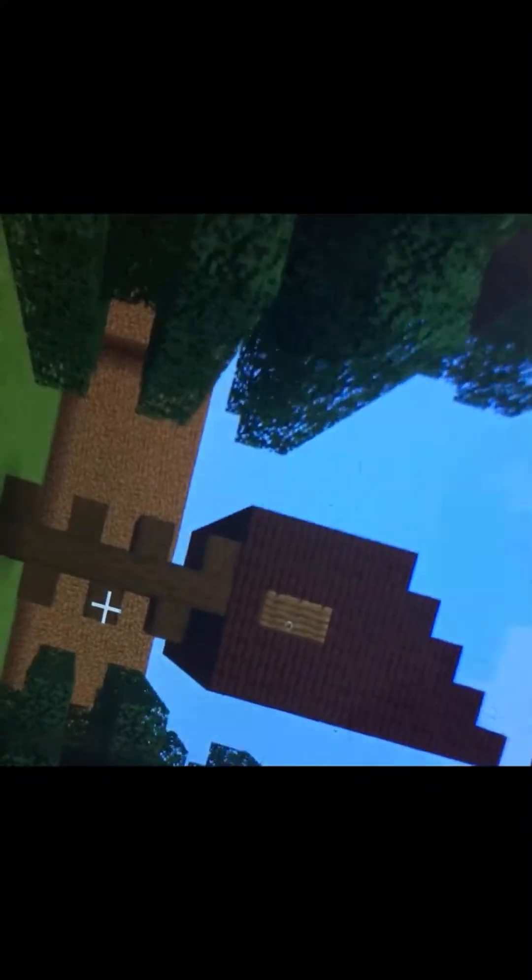This is the stump tree and everything else. We got the gazebo obviously, and the treehouse. You can't really climb it, but I just put a ladder behind it because it needs to look good. This is the treehouse.